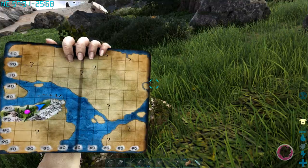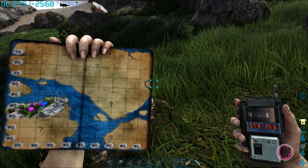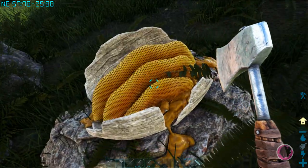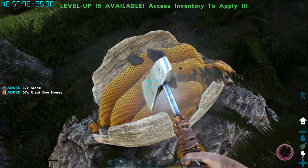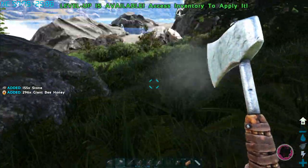I've seen these all over, but coordinates for a sure thing are at 58, 25 and a half. You might come across these weird yellow rocks and wonder what the heck that is. Well, if you look closely you can see it's actually a honeycomb, and if you come at it with an axe, you can get a bunch of giant bee honey.